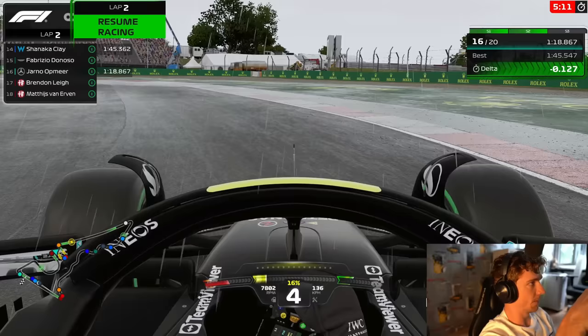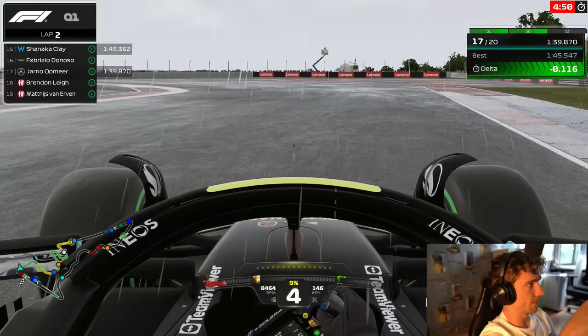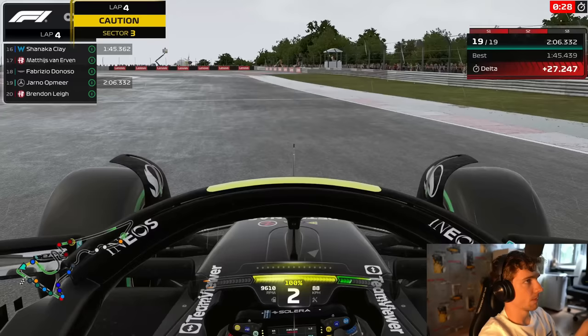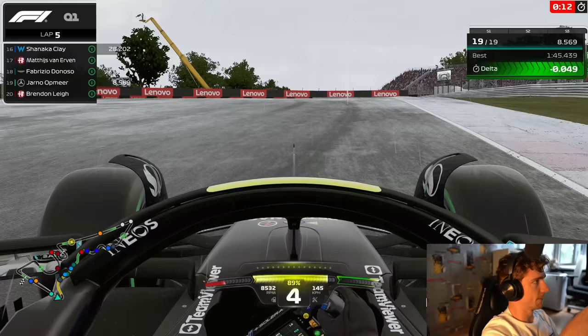I keep having issues with my HUD where it blocks the apex even though I've corrected it multiple times - maybe it got reset in an update. I had this on Bahrain as well: I put it correct and now it's back to blocking some apexes again, which is a bit frustrating. It's probably something I need to add to my pre-race checks. There was an update earlier on this league racing day and it is blocking the apex a little again.